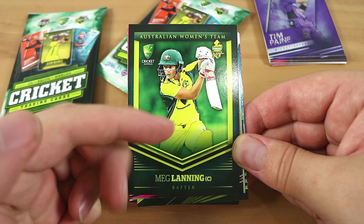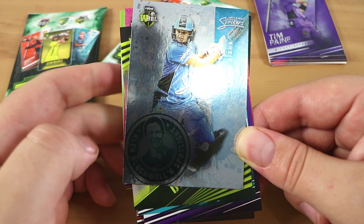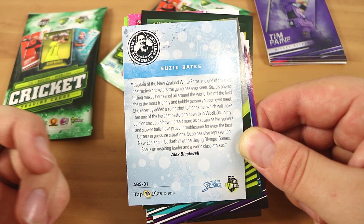What's next? I quite like these, by the way — they're very bright and colourful. I'm glad they've got the women's in there too. Hey, it's an Alex Blackwell Spotlight! That is one in six, so that's very nice. Susie Bates — I assume it's got a sort of paragraph about her from Alex Blackwell. Very nice and shiny. It's got a stamp of approval kind of look to it.